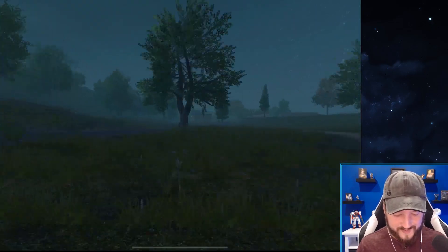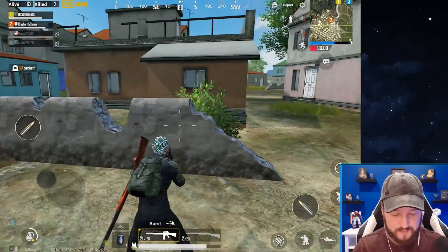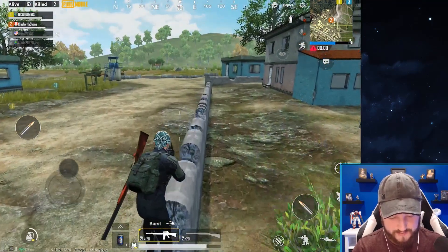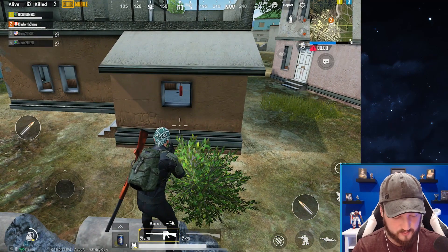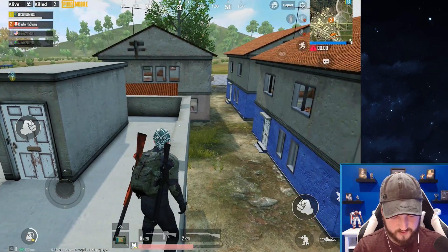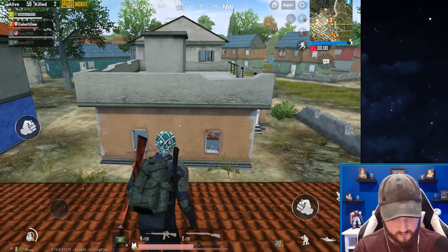He got me — dang it! All right guys, before we jump into anything else I want to show you one more feature recently added into PUBG Mobile: ledge grabbing. You now have the ability to grab onto ledges to get to places you previously could not. Let's see if we can time this out correctly — grab onto ledges over there and get up here. I want to jump onto this next house over here.